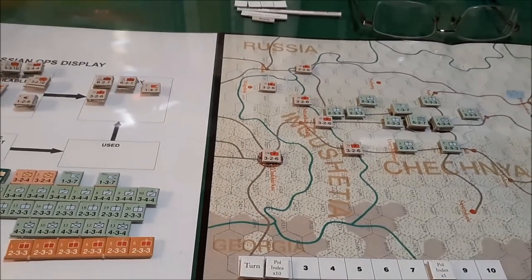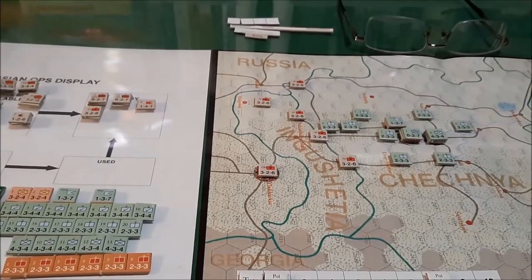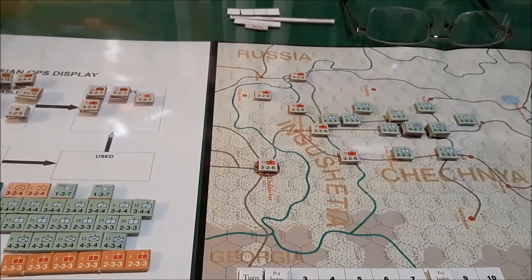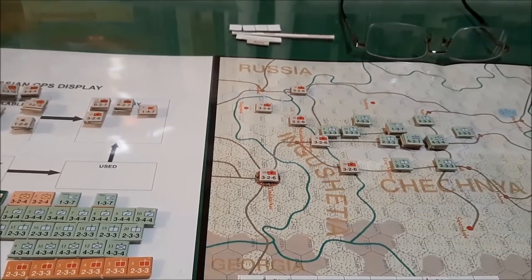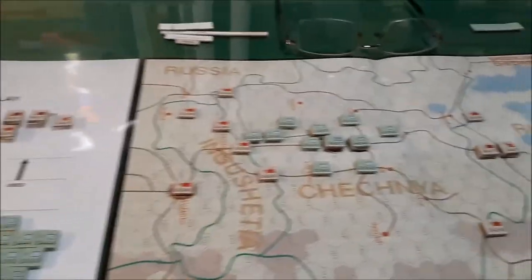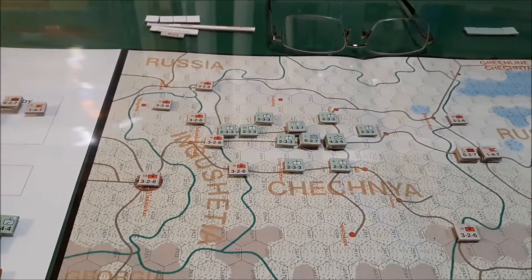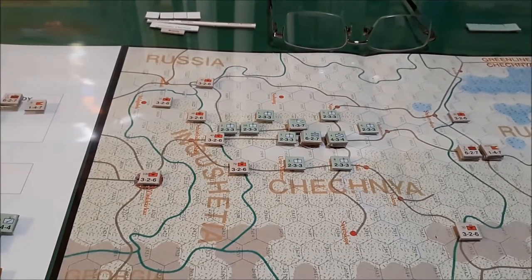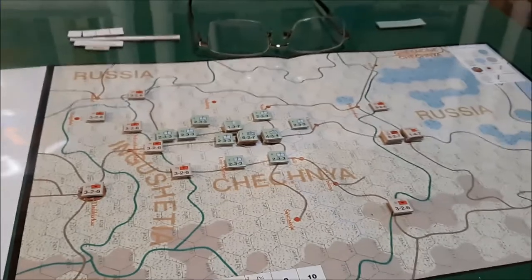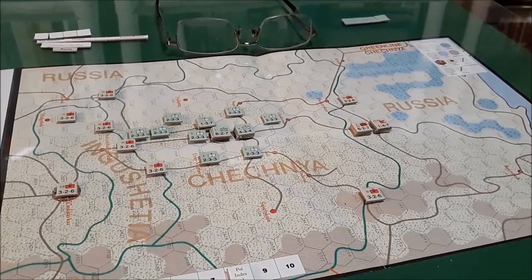After this we'll move on to the movement phase. I didn't buy any aircraft this turn because I don't foresee the need on turn 1. I don't see any major combat by the Soviets on turn 1 — perhaps I'll buy some next turn because I'll have the two divisions I just bought coming onto the board. They can come onto the board at the top of the screen or to the right — either of the Russian entry areas.